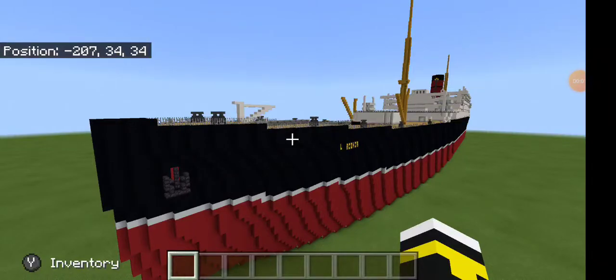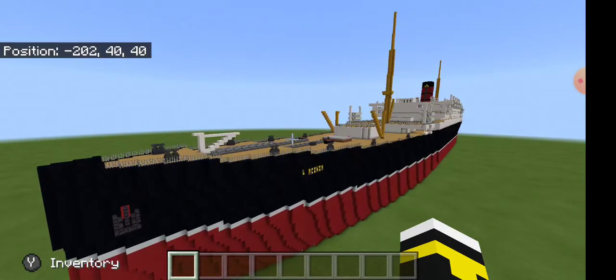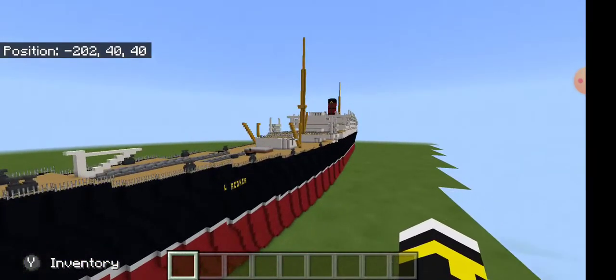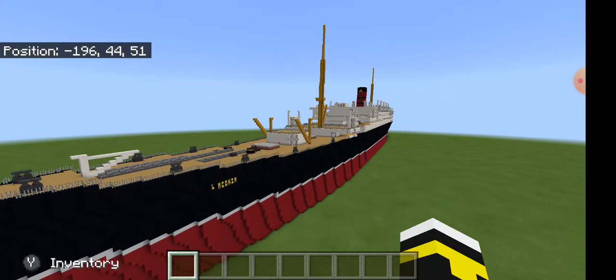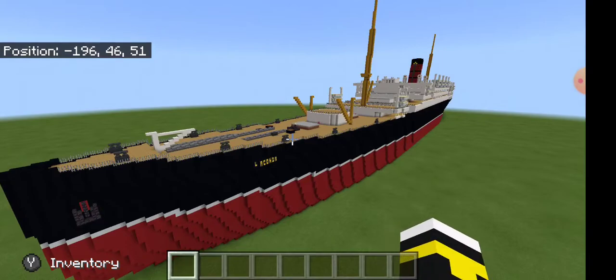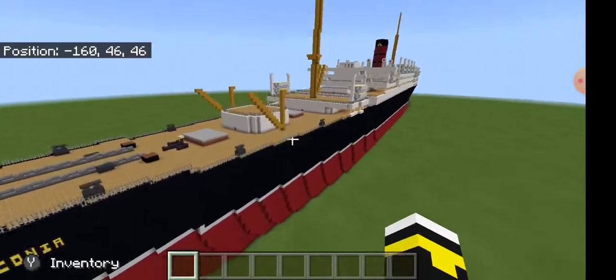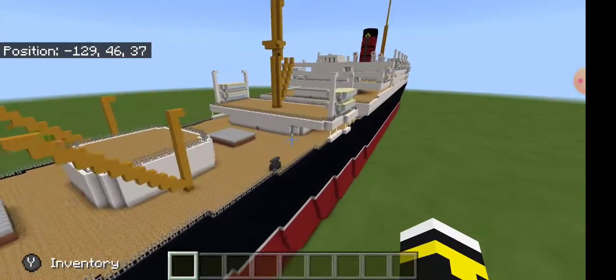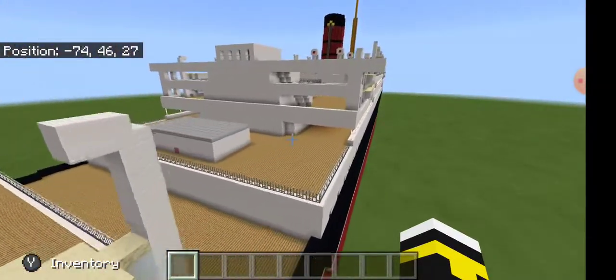Alright guys, Nightwing here back for another Minecraft ship preview video. Today I've got the RMS Laconia from 1921 — it's another Cunard ship. I believe I've done three now: Andania, Carpathia, and now this one. I'll do a fly-around of the ship as usual, and if you want a tutorial for this just let me know.